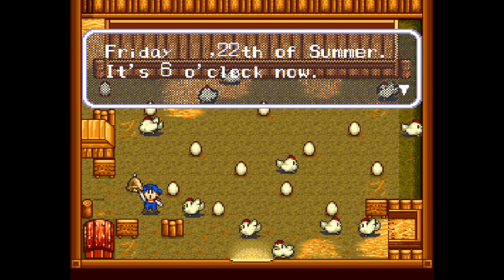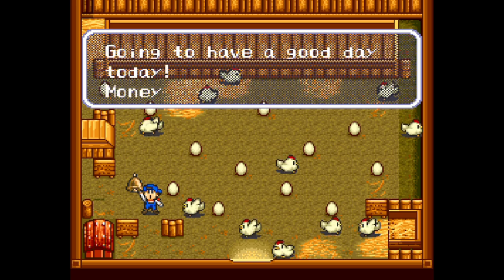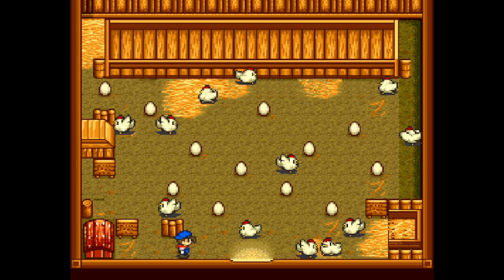I think it lowers her happiness by 2 per day. But then I give her an egg and it brings it back up by 5 or something like that, so it pretty much keeps her max happy. I want her happiness maxed out for the end-of-game scoring.